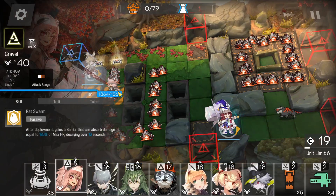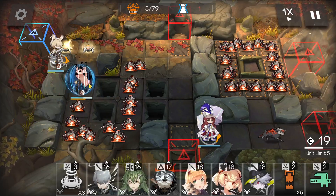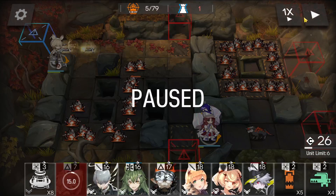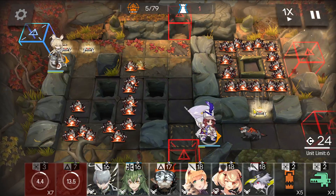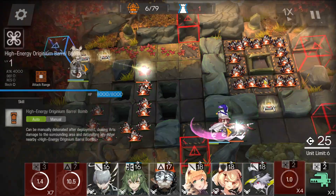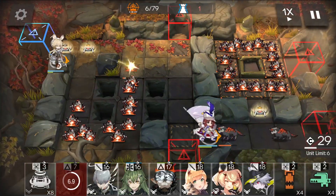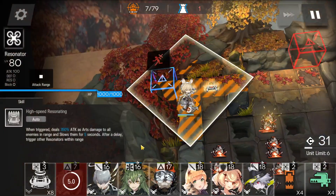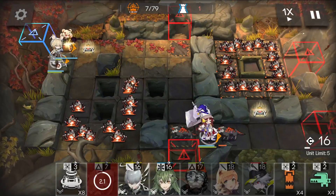We're going to have Gravel right over here to take some heat off of your allies. And we're going to put a landmine here and set off a bomb right here. Let's see, we should remove a mine over there and just put Gummy, just to block enemies.